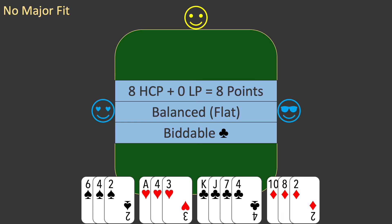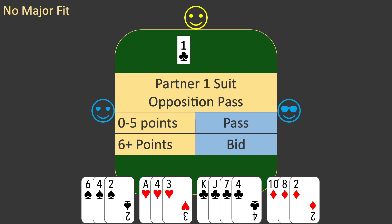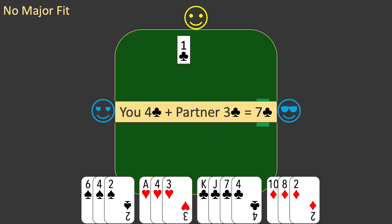Partner opens the bidding with 1 club and East passes. It is your turn to bid. Partner's bid shows 13 to 21 points and 2 or more clubs. Your 8 points are more than enough to bid. You apply the J process to the higher ranking suits but immediately realise that none of them are biddable. As with the previous deal, you assume partner has 3 clubs and check for a fit. But even under this assumption, you may only have 7 clubs — not enough to guarantee a fit. So what do you bid?